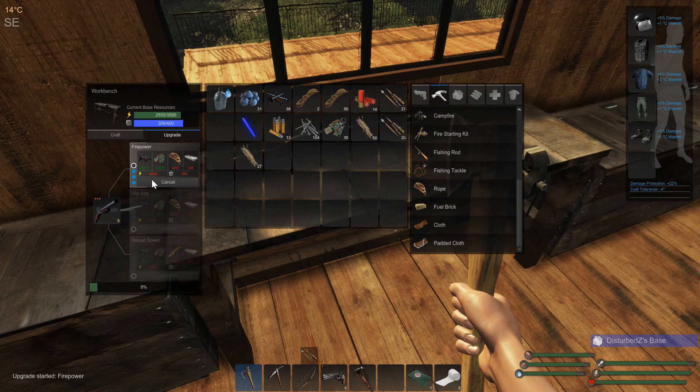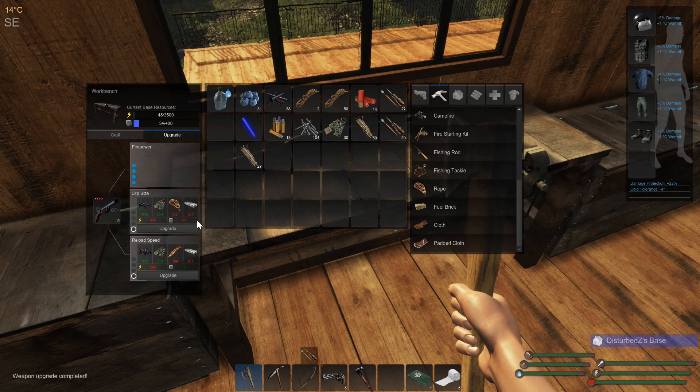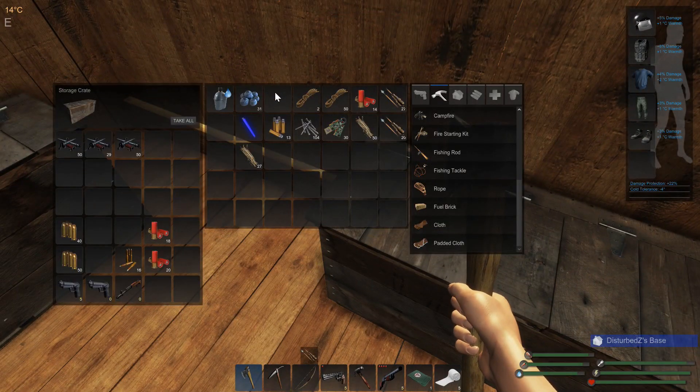Alright guys, we are going for a level four firepower upgrade — this is by far the strongest weapon in the game. Other than a grenade or the claymore, this is going to do literally the most damage. So that is awesome, we got it.